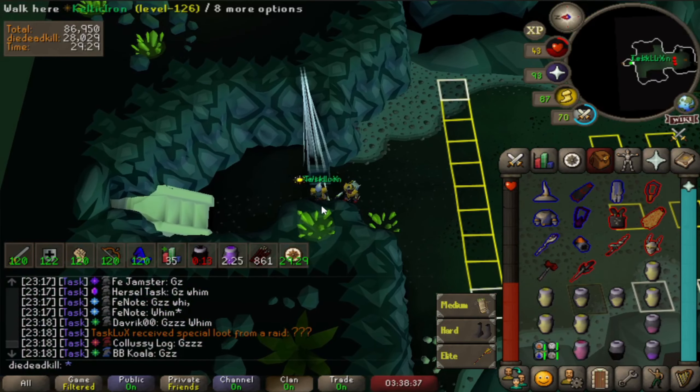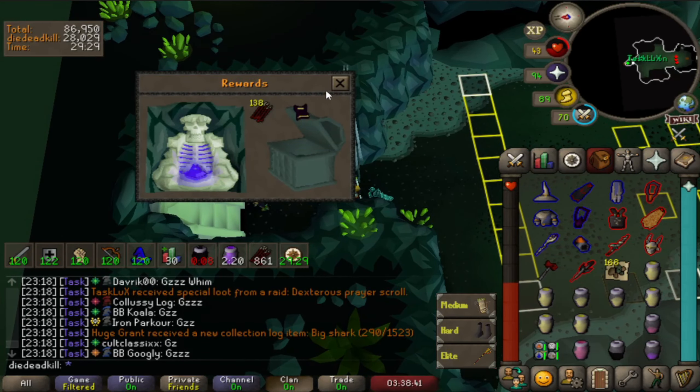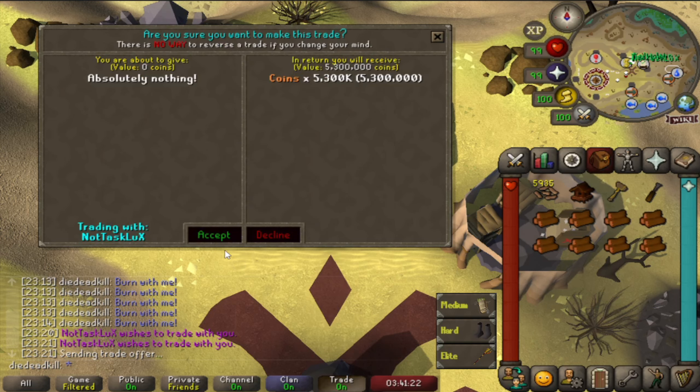We did end up doing a singular CoX run and even got lucky to see a purple — sadly it was not in our name, but a Dex was a 5.3 mil split, so that's always nice to see.